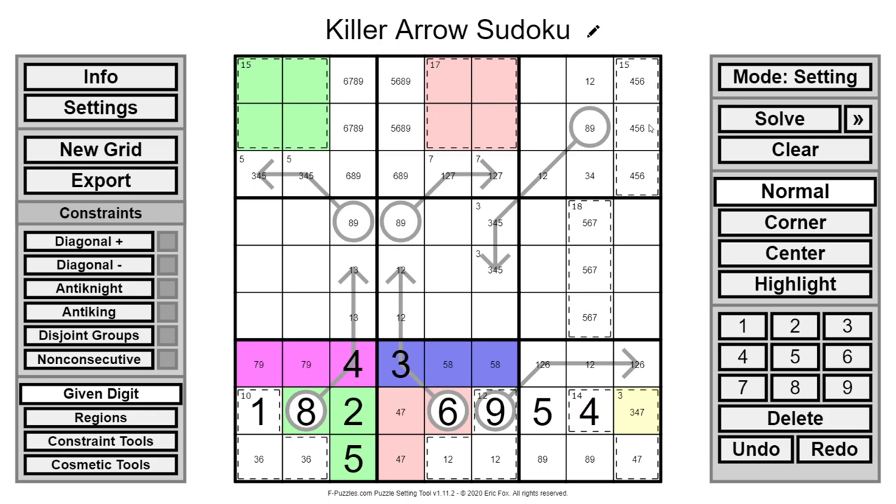It took me an hour or two of trying different cages and arrows to come up with this — it wasn't an instant vision. Eventually I found that a 15 cage here works very nicely. This 4, 5, 6 resolves things: this also becomes a 3, which comes over here. This can no longer be a 3, so this must be a 9. This must be an 8. That 6 in the 6, 8, 9 triple can't be 8 or 9, so it must be the 6. These can't be 6s, and then this 3, 4 becomes a 3 because of the 4 in the cage.